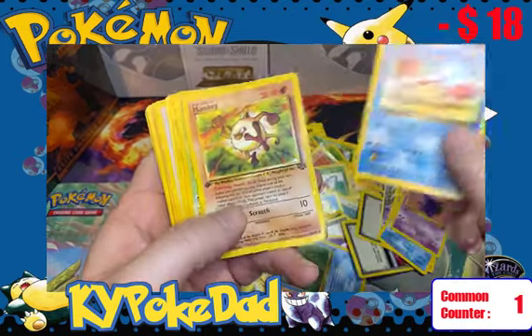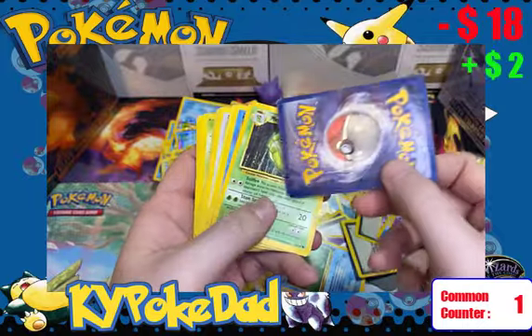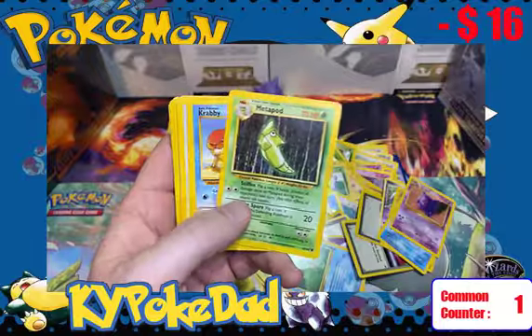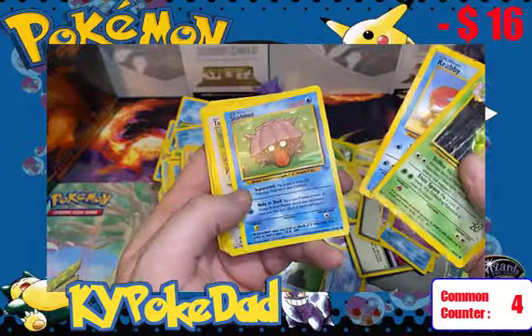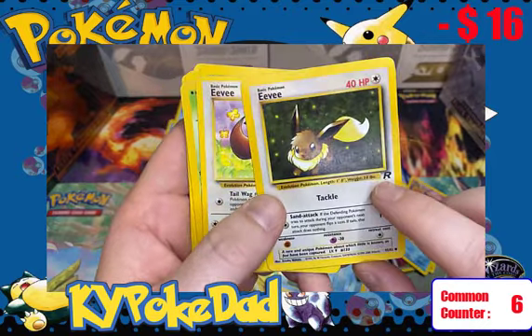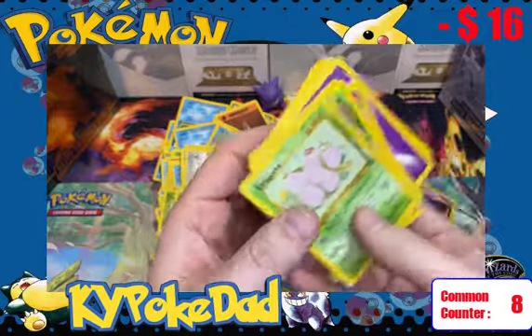This is Krabby from Fossil — it's our first common card. We've got a first edition Mankey from Jungle, worth about $2 given its condition; it looks like moderate play. We've got some other common cards in here: Metapod, Krabby, Eevee from Rocket, Eevee Jungle, Exegcute, and Grimer.